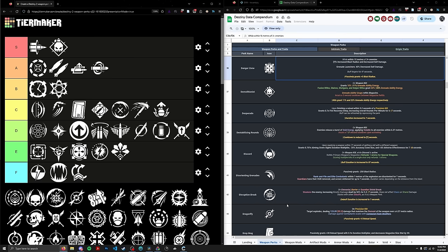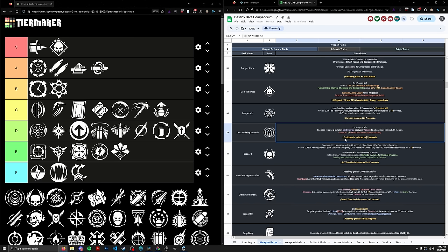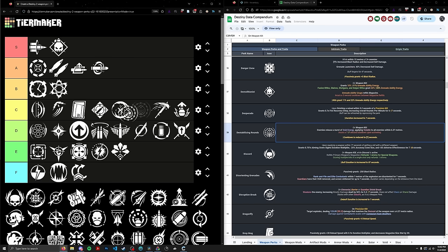Next up, Destabilizing Rounds. A lot of you are familiar with it being used in the World's First Solo Flawless VoG — in Solo Gatekeepers, you can snipe an add next to the Minotaur, get him Volatile, and break his shield. But how does it fare in average endgame content? Unfortunately it doesn't give you Volatile Rounds to your weapons, the Volatile explosion isn't that potent, and Volatile itself doesn't interact that well with subclasses compared to something like Incandescent. It also has a very long internal cooldown compared to Incandescent where you can just scorch nonstop. Going in the C tier, ranked 55th — underneath Adaptive Munitions but above Cold Steel.